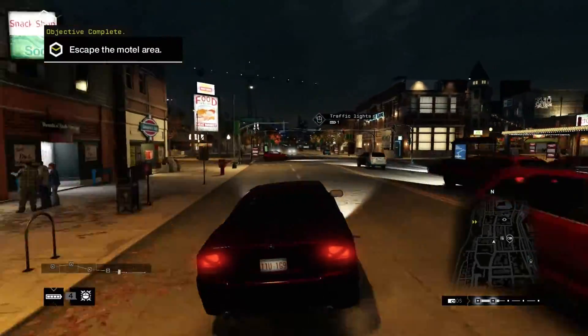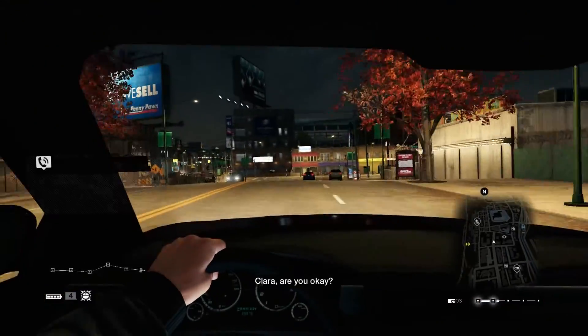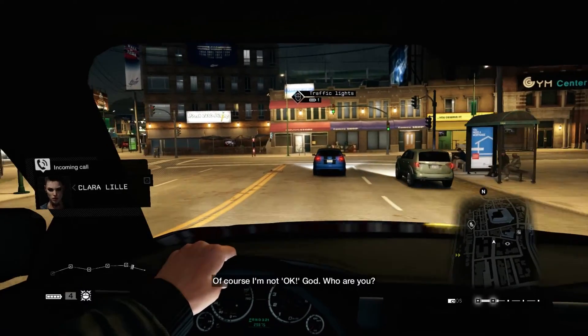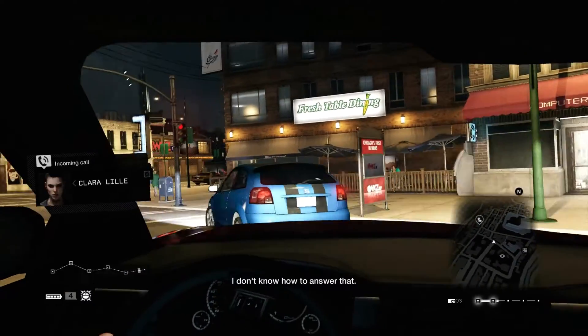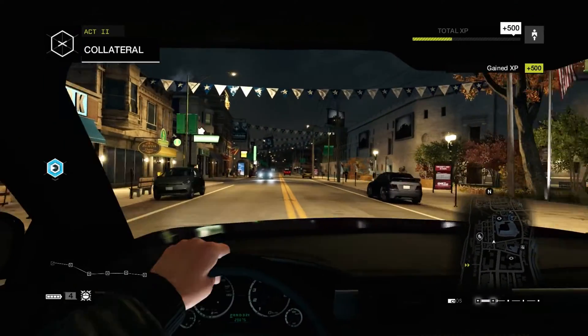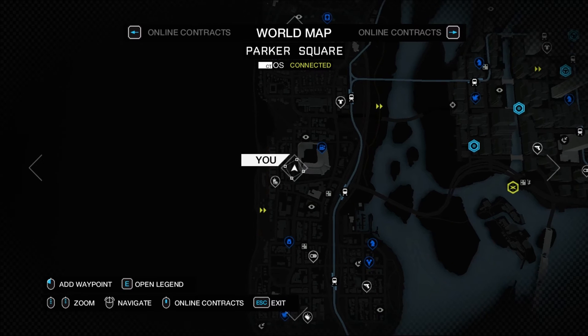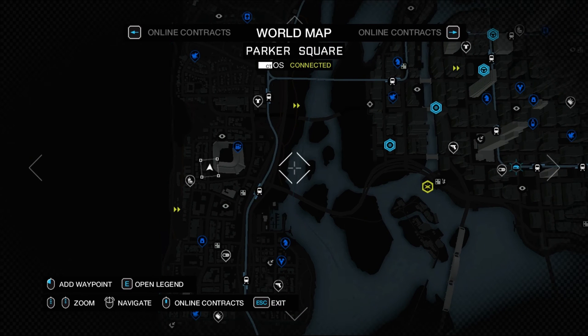Oh man, this is all over the place right now. There we go, now I'm starting to settle down. Lara, are you okay? Of course I'm not okay. Who are you? I don't know how to answer that. I know a place where we can talk. Should I go and meet up with her right away? I don't know about this woman — she seemed really hesitant, and she wanted to get out of the area as soon as Damien's name was mentioned.